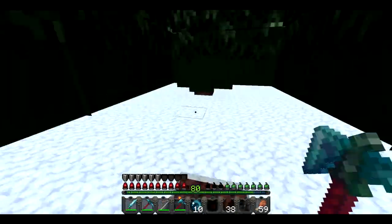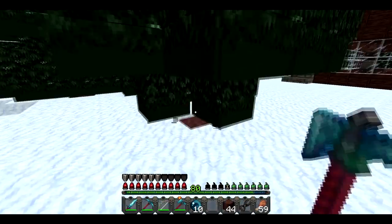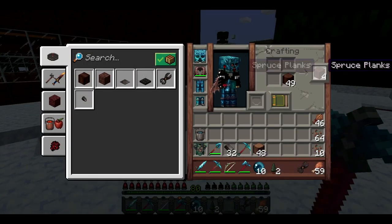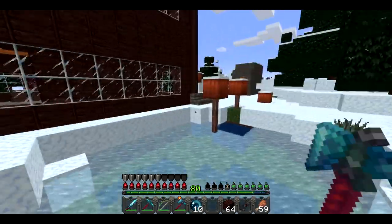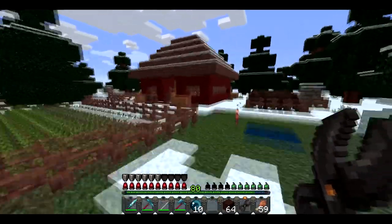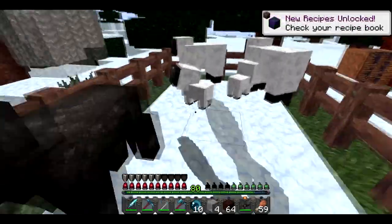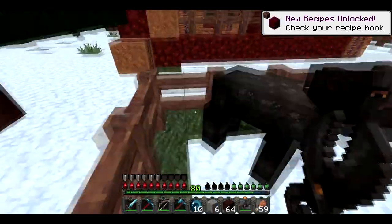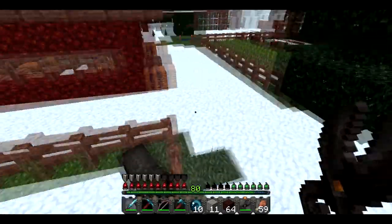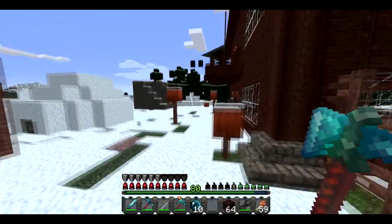Okay guys, so the original plan for the KFC shop was to use brown dye, but unfortunately nobody has got cocoa beans yet so we can't use that. I'm thinking the closest thing is spruce planks - I know it isn't nearly as good. I was breeding some of my sheep to possibly shear them and use wool instead of quartz, even though I did gather a lot of quartz going mining. But yeah, the quartz looks more like bone than the wool, so we're going to go with quartz. I'm going to use that wool for something else later.